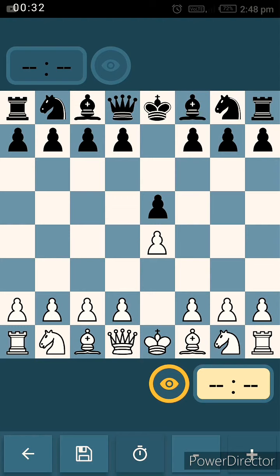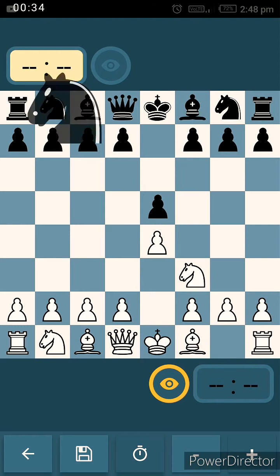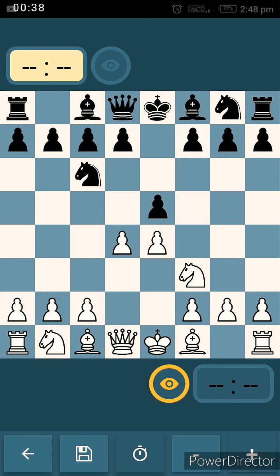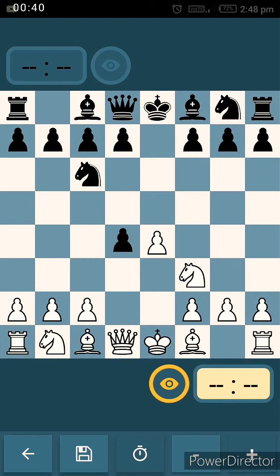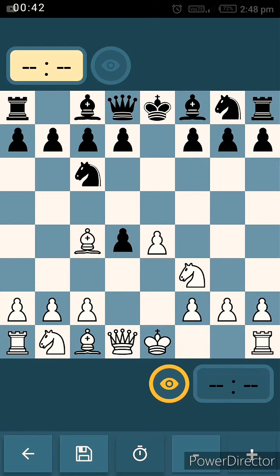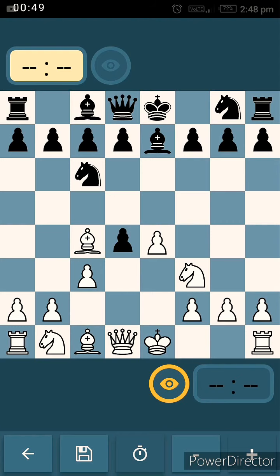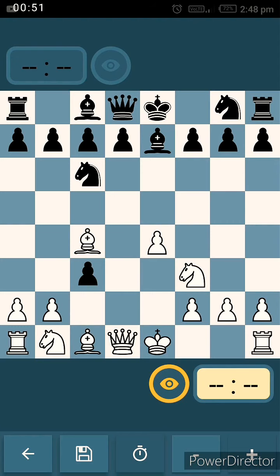Nf3, Nc6, d4, exd4, Bc4, Be7 — advancing material in the king's eye to enable castling — c3, dxc3. That's the first variation.